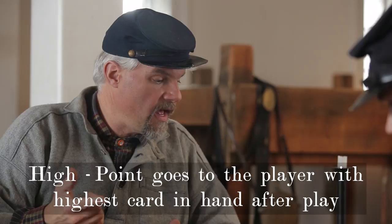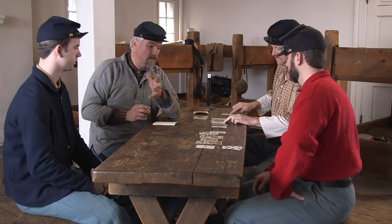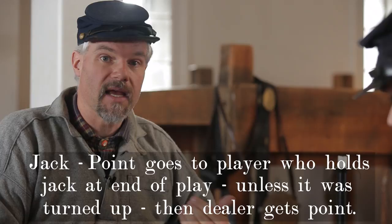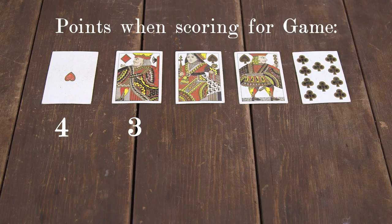Now let's talk about scoring: high, low, jack, game. The high — we know that John holds the ace of trump, so John and Huck take a first point. The low — Huck had the three of hearts, and we did not see the two come out, so John and Huck take a point for the lowest. The jack — whoever holds the jack at the end of play gets the point unless it's turned up; as the dealer, Chad and I get a point for the jack. For the game score, the ace is worth four, the king is worth three, the queen is worth two, the jack is worth one, and the ten is worth ten points. This scoring within the hand determines who gets one point for game.